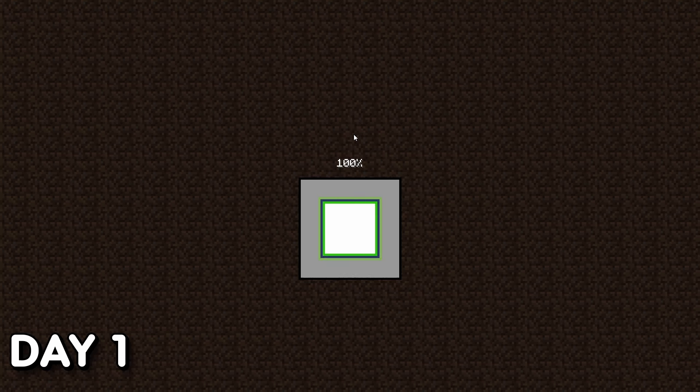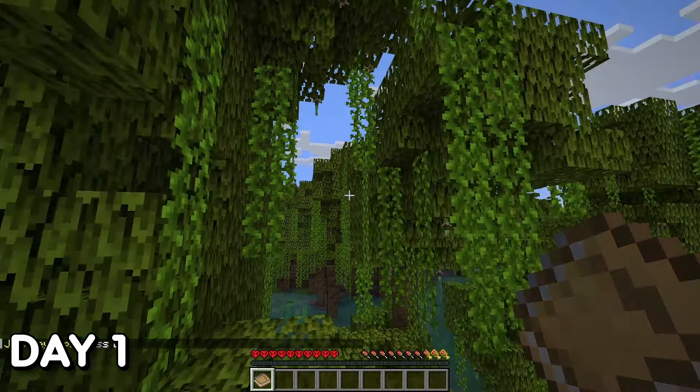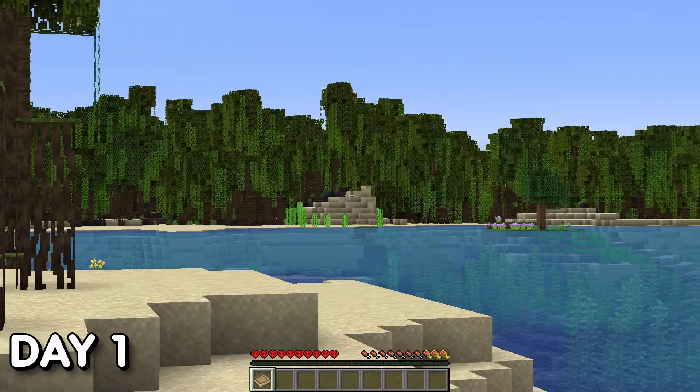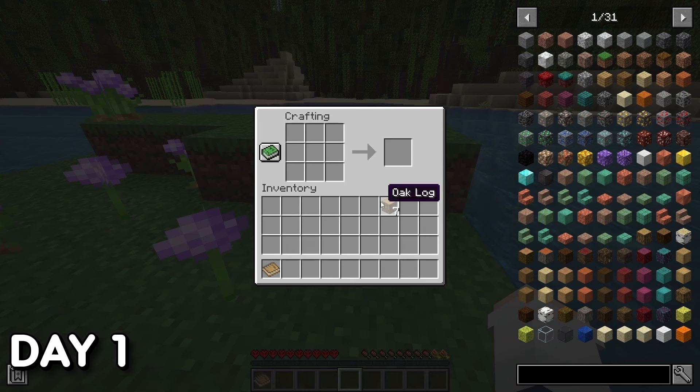Day 1. I started out by creating the world and spawning in a mangrove swamp biome, which was great considering I was surrounded by wood, but the wood is obscenely annoying to gather by hand. However, to my surprise, there was an outlier — a singular oak tree. I chopped it down and started making my first steps in Tinkers Construct.